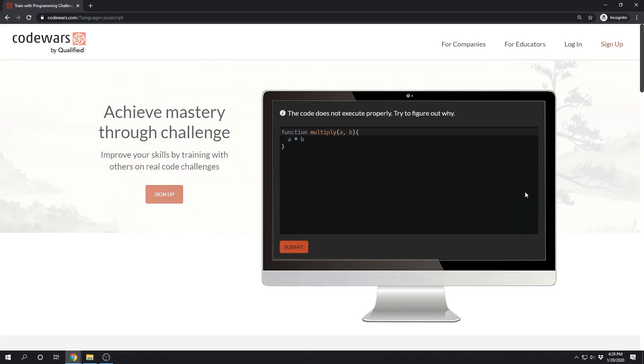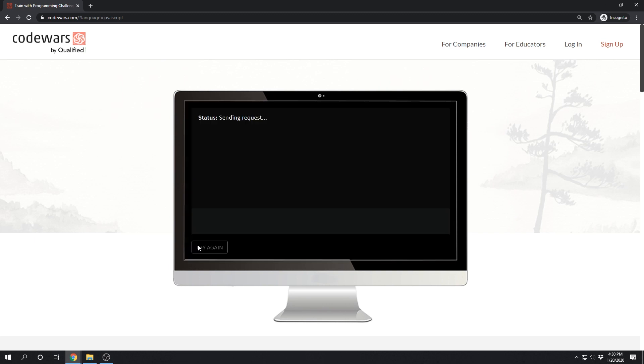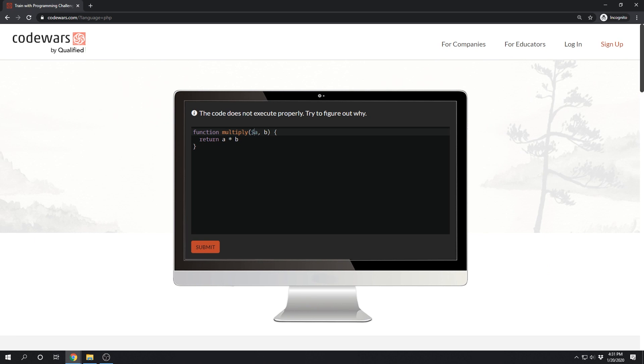To get registered you must first complete a simple kata in the language of your choice. If you can't complete this first step, you probably aren't ready for Code Wars yet and you should spend more time learning the basics. But if you really just want to get inside, here's how you would solve the first problem in JavaScript — you just need to add the return keyword. The first problem in C++ and the Python first question have a similar solution. The PHP first problem is a little trickier because the variable dollar signs are missing.